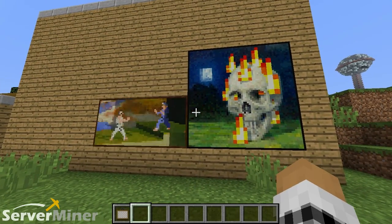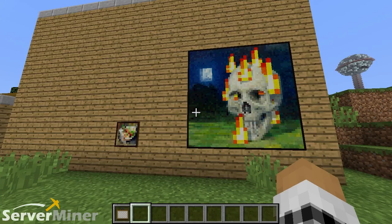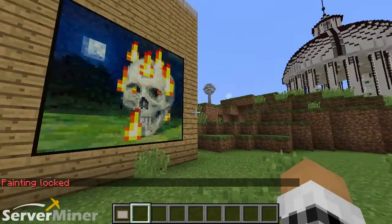It scrolls through everything — you can go back and forth. But how do you end it? How do you stop? You basically just look away, and that tells you 'painting locked,' and that's it.